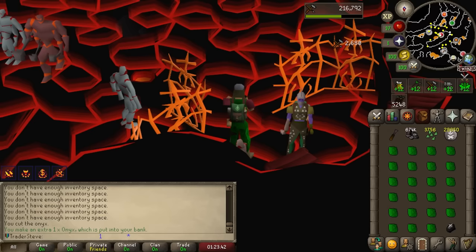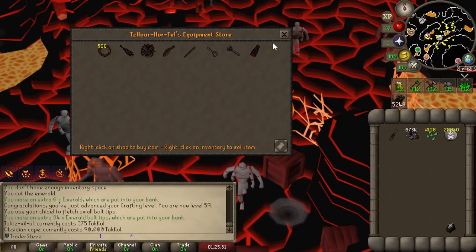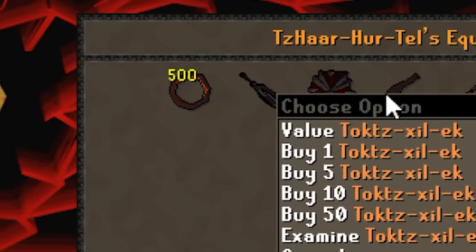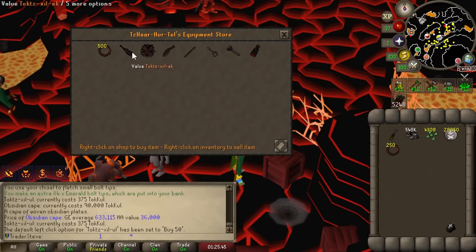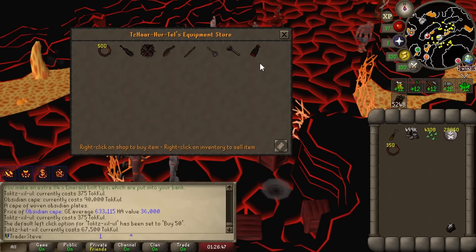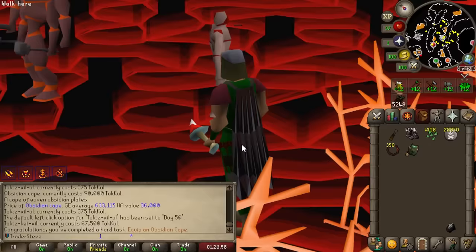The Tzhaar shop is really good. One item I've basically never used in my life — the Tzhaar rings, or whatever you call them — are actually really good at this stage of the account. Normally they're too expensive to bother with but we can get unlimited tokkul easily, so we're going to try using these Tzhaar rings, though we need a few more ranged levels first. A lot of the equipment in the shop has a hard task to equip it. Right now I can only equip the obsidian cape — that's an easy 80 points — and we'll come back later to finish up the rest.